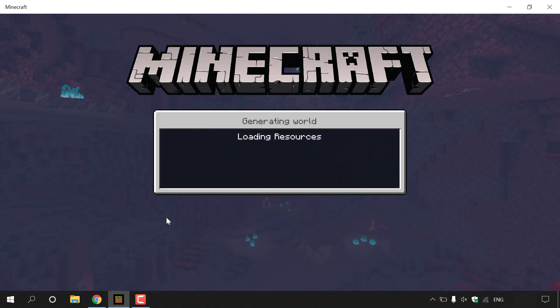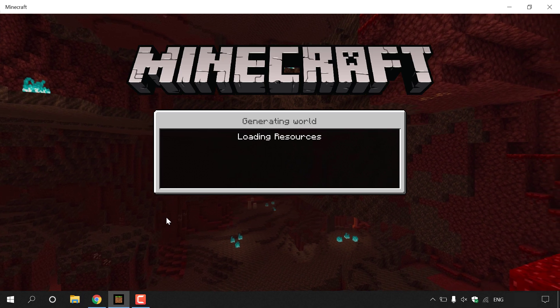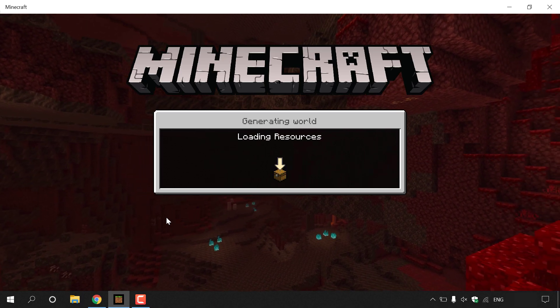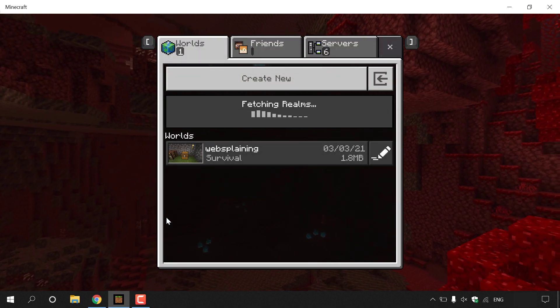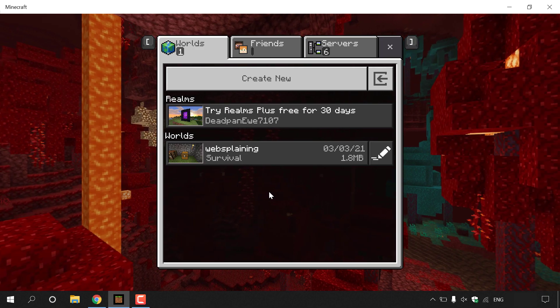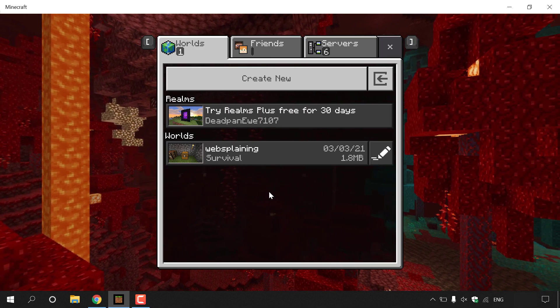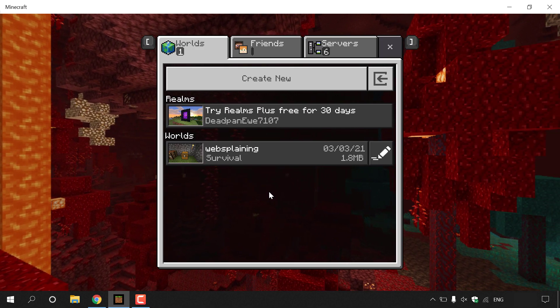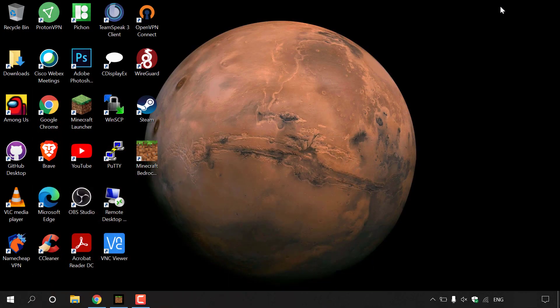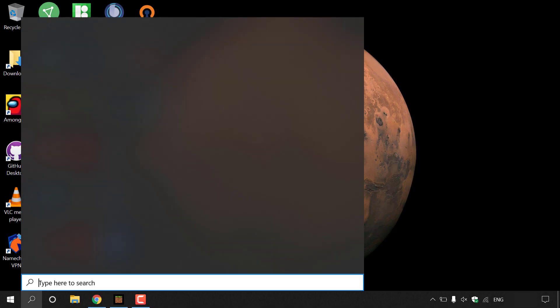Once you've transferred all your items from your inventory into your chest, you're ready to start the process of turning your Minecraft Bedrock Edition world into a multiplayer server. Make sure you note the name of your world — mine is called 'websplaining'. To get your world's files, minimize the Minecraft Bedrock Edition client and go to your desktop.